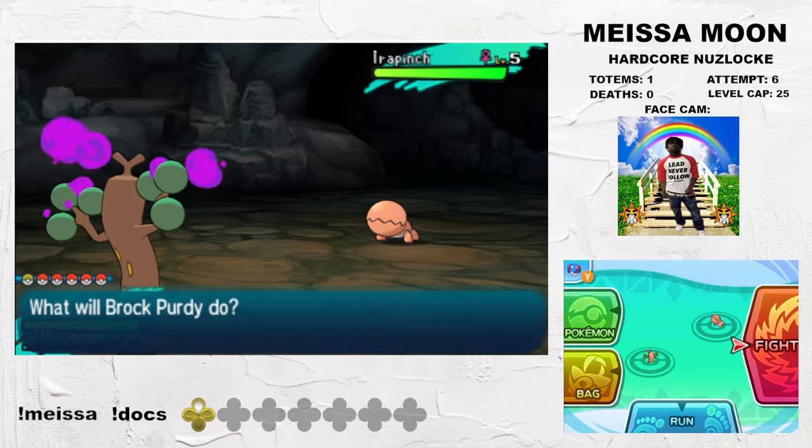First, we grab Vullaby in Malie Garden, then Magnemite in Malie proper. Route 11 gives us Seviper, which is Poison-Dragon with Multiscale in this hack. On Route 10, we go for ambush for the elusive Bug-Dragon Yanmega. This thing is insane in this game — it has effectively infinite speed and great matchups into a lot of this game's most intense sections. On Mount Hokulani, I pick up the aforementioned Rock-Ghost Lunatone, which is very good as well.